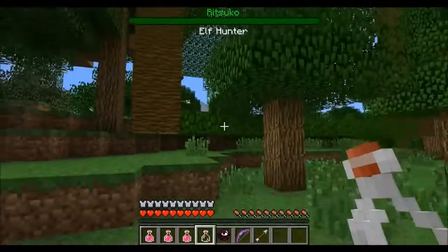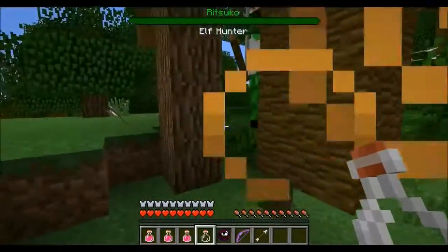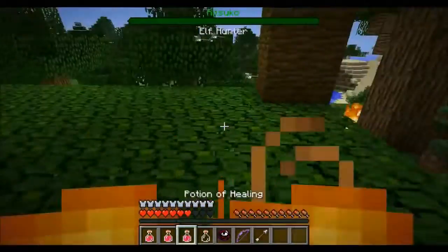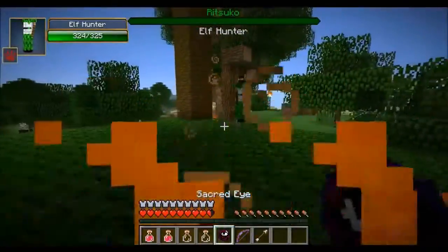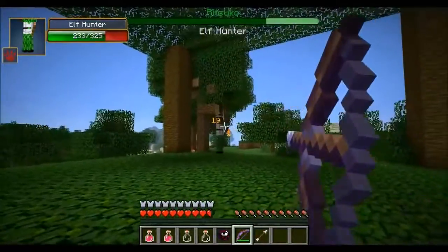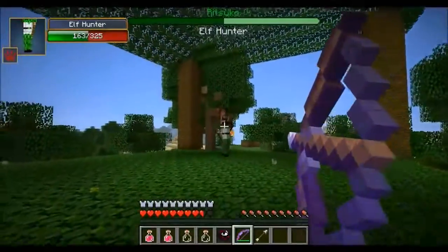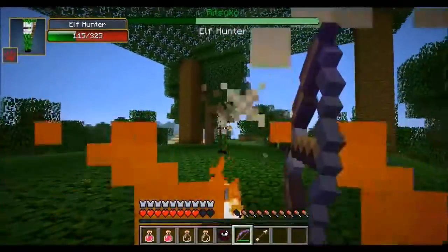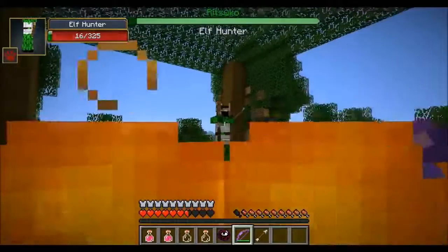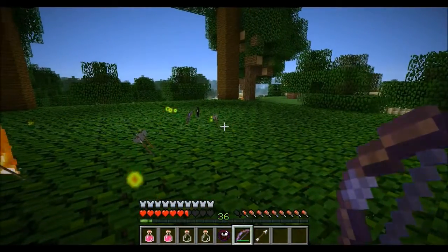Here is the structure where the elf hunter spawns. I would recommend a potion of fire resistance — he can light you on fire and he can poison you. He actually only takes damage from bows — you cannot fight him any other way. He's got 325 hit points. I've given myself a nice enchant so we can actually kill him in a reasonable amount of time. He has a couple of interesting drops — he can drop a really nice bow with random enchants on it, and he can drop a poison blowgun. Don't go in thinking you can kill him with a sword — it just does nothing.